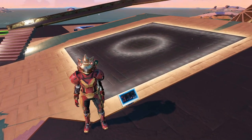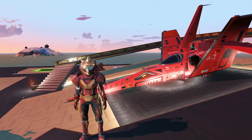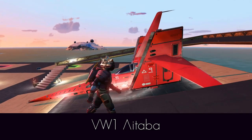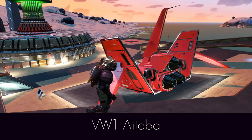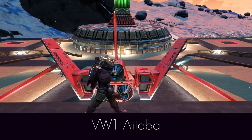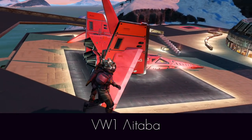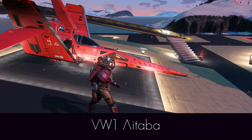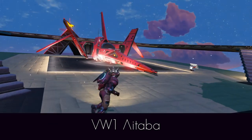Let's summon this devil incarnate onto the exhibition pad here at the Emporium. This is the VW-1 ITABA, the most evil ship in No Man's Sky. As we can see it's all red — a needle nose fighter with gull wings, serenity engines, dorsal fin, and a triple thruster. The decals are in white, and it is just the most evil machine you've ever seen.